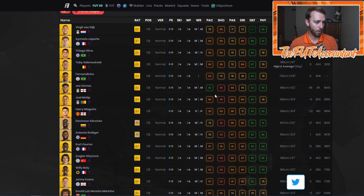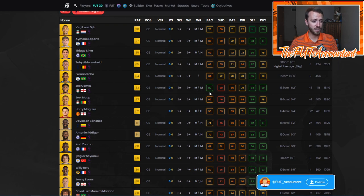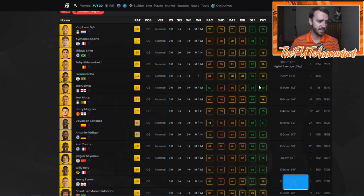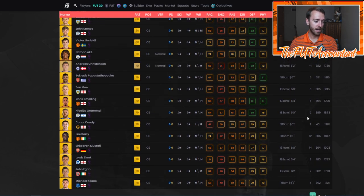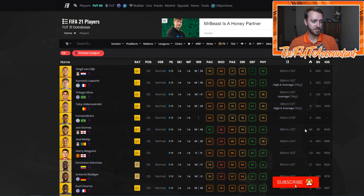Joe Gomez's card fits the meta perfectly — medium/medium work rates, 80+ pace, over 80 defense and physical, and he's six foot two. And he's got a lot of hype. Look at this popularity meter — who's got the highest number here? Robinson Sanchez at 27, but Joe Gomez at 48 on the hype meter, higher than everybody else, including Ake who is even below him. Those are the types of thought processes you want to have when looking to invest in players on the web app.